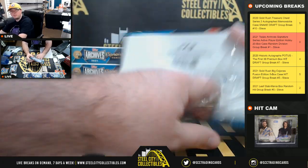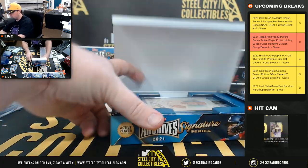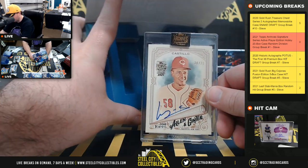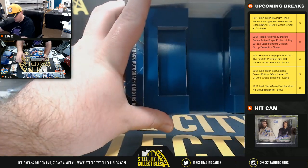Box number 14 — Luis Castillo, 26 of 30, the Cincinnati Reds, going back to James again.